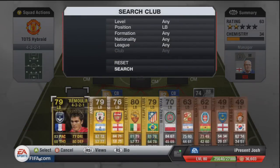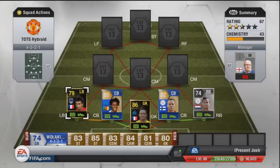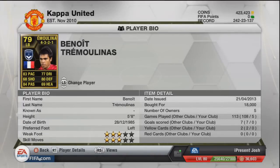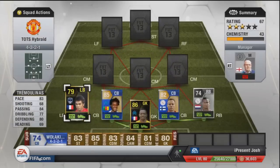The left back is another in-form — it's going to be Tremoulinas. 83 pace, 84 passing, 77 dribbling, 80 defending and 69 heading. Not the best heading because he's only five foot eight tall — not the tallest for a left back. Three star weak foot, three star skills, 18,000 coins for his second in-form. That is not too bad at all.